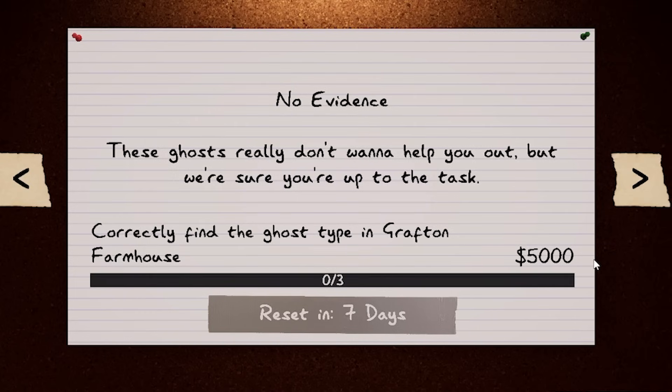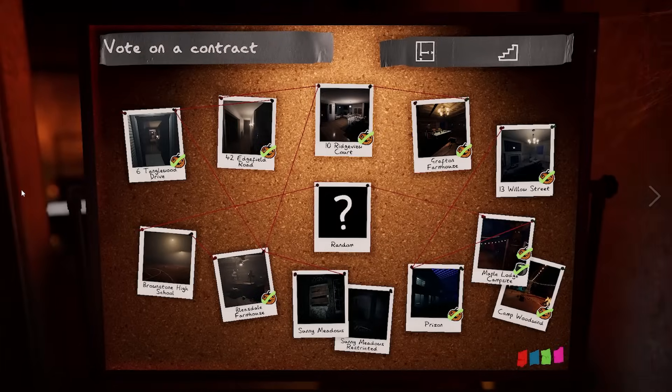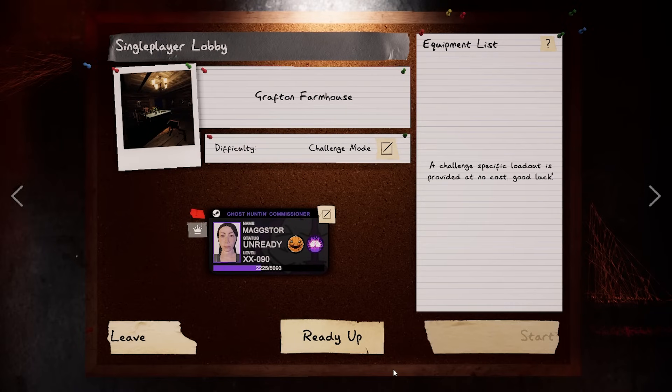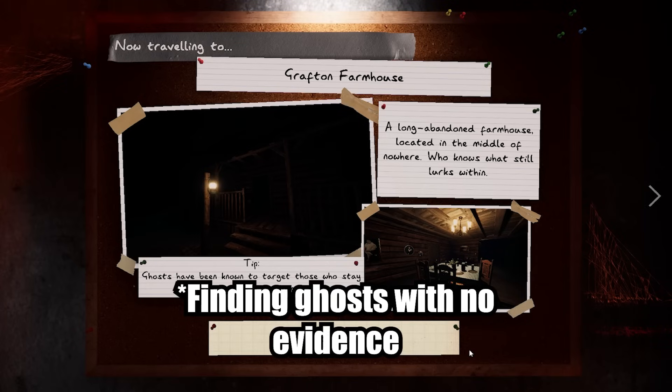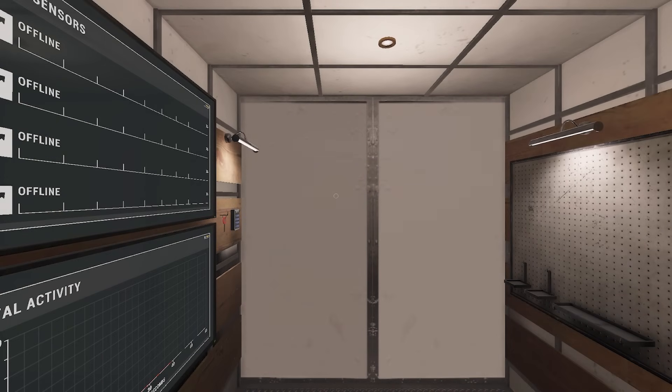These ghosts really don't want to help you out, but we're sure you're up to task. The challenge is ghost type in Grafted Farmhouse with no evidence. I'll turn this into a little tutorial in case you aren't familiar with finding evidence and you're having a hard time this weekly.